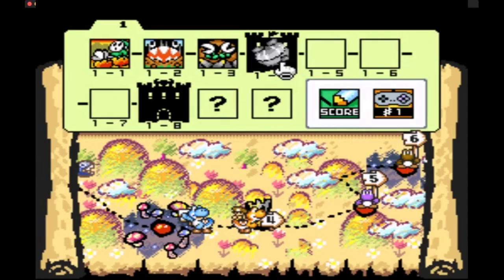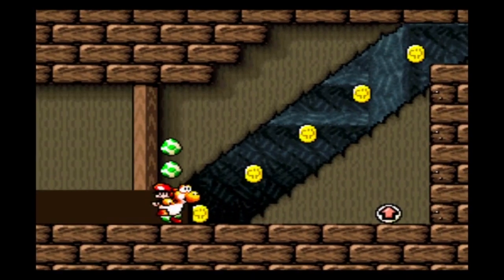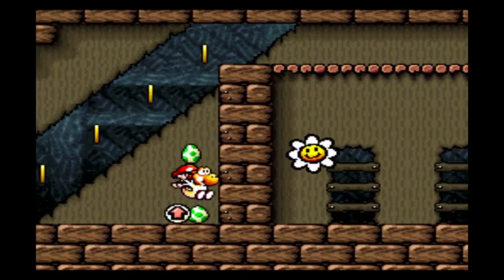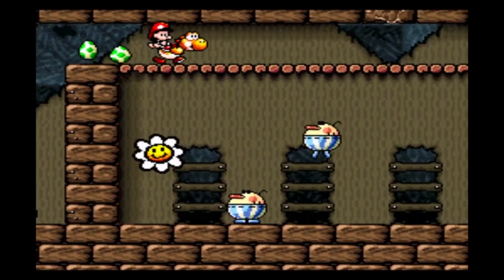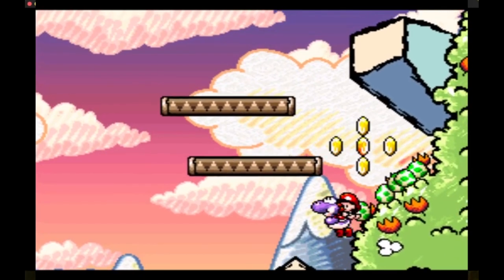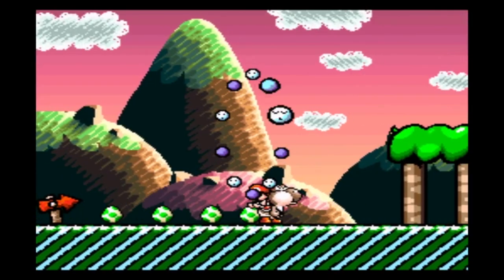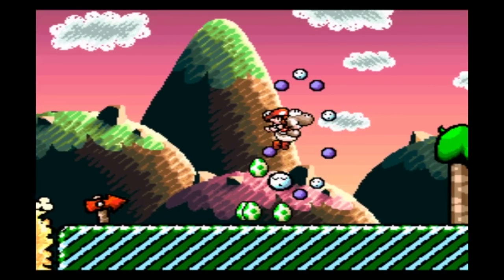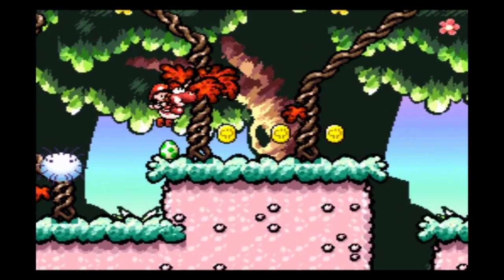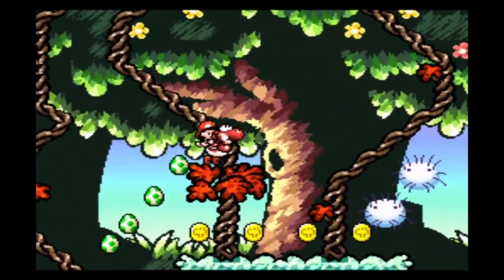Unfortunately, we can't say the same about 1-4. In the beginning of the level, we find these nasty coins. With a precise jump, we can somehow squeeze between the first ones, but there's no way of getting over the last one, so that'll be our first unavoidable coin. Fortunately, the next levels are really easy to do coinless. Just remember to eat the 1-up balloon at the end of 1-6, otherwise it turns into a coin. These coins blocking the path in 1-7 may seem like a problem, but we can just use a Shy Guy for the extended flutter we need.